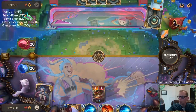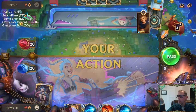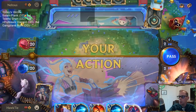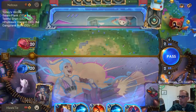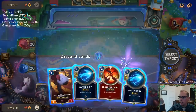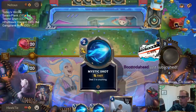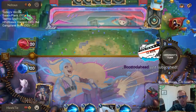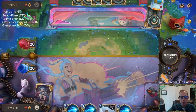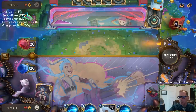This first match is against Ezreal Twisted Fate, which plays a ton of cheap removal. If you're playing that deck and ask what one deck you'd love to play against, it would be a deck with nothing but one-mana 1/1s - they would absolutely love playing against our one-mana 1/1s. This is a pretty horrible first matchup, but we're going to try it out and see how we do.